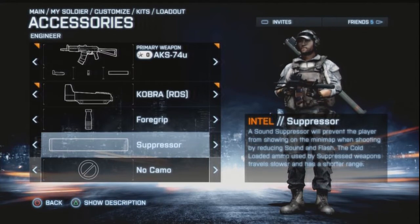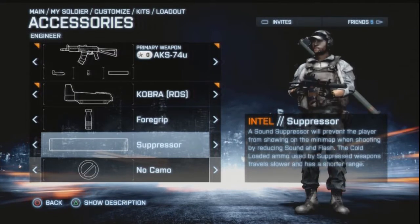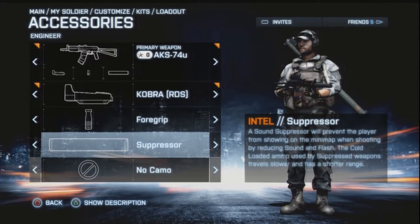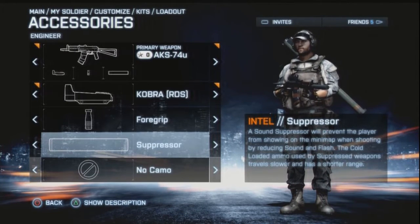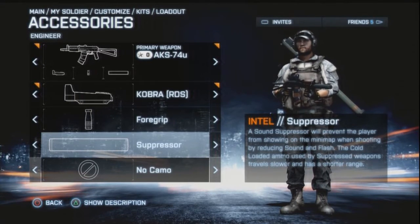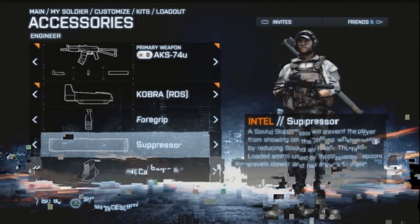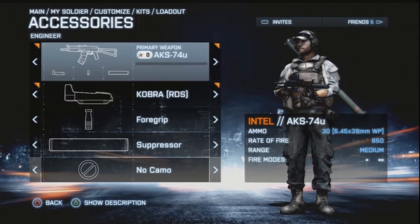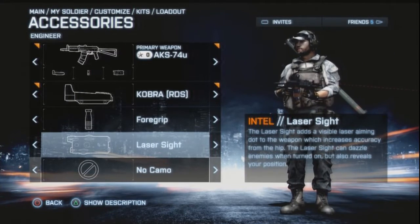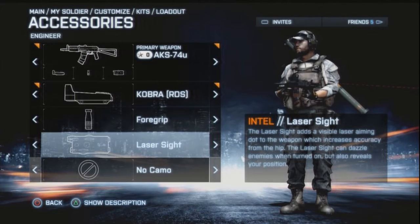That's why I like the suppressor for close range - I wouldn't run around with the heavy barrel at close range. It depends on your map and where your enemies are. For close range I'd prefer running around with the suppressor, especially since you won't show up on the enemy mini-map. If you're attacking and the enemy has LMG nests set up, you can run around with the suppressor and they won't see you on the map.